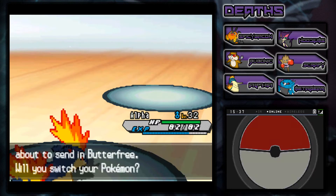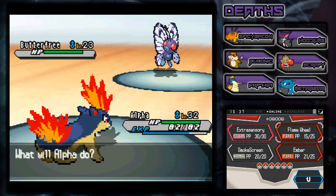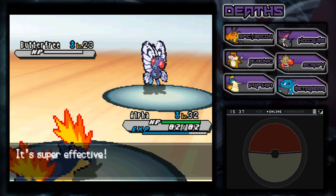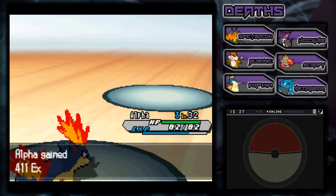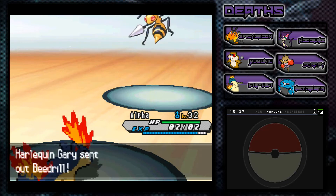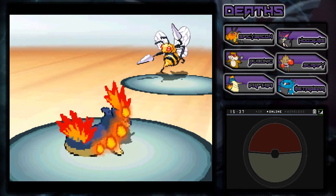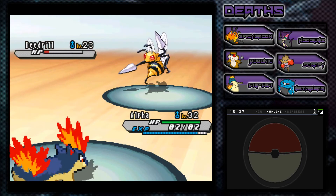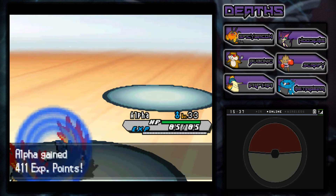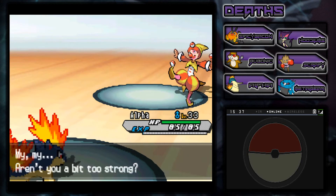Now he's going to bust out a Butterfree. Those things I know a lot about - I'm a huge Gen 1 guy. Butterfrees can be a little bit annoying once they paralyze you and start using Confusion and all that stuff. But not this one - that was pretty easy. And a Beedrill! Those things can be a huge pain when they poison you, so I better be careful. But Alpha landed first - that's going to do tons of damage on the Beedrill. Yes! As you can see, this guy had five Pokemon but he's not hard at all if you have a beefed-up fire type like I do.